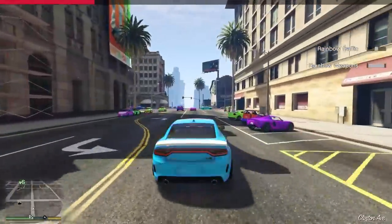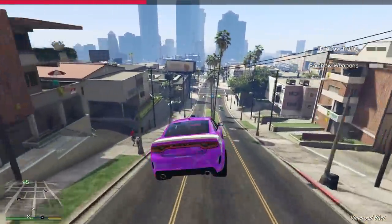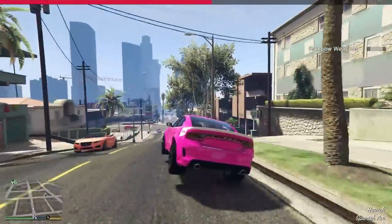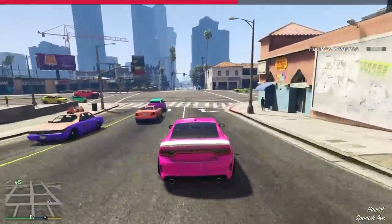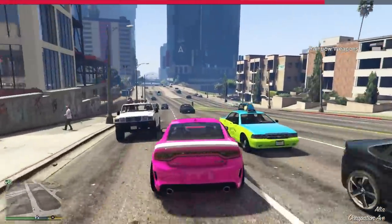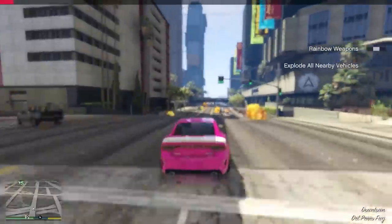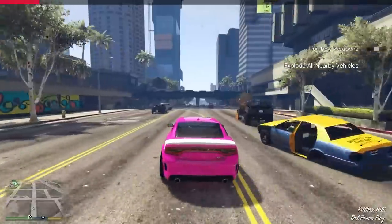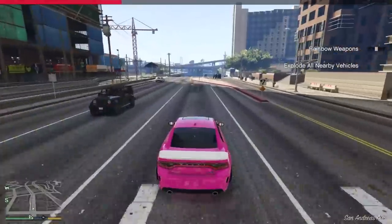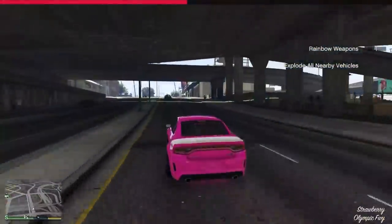We're in the deadly zone here. Rainbow weapons — not really worried about that. Why does this car seem so light? Rainbow weapons is still going. If it was like a tsunami I would be actually rather mad. All the nearby vehicles are exploding around me — this is perfectly fine, just don't get too close to them. That might have been a one-time effect.